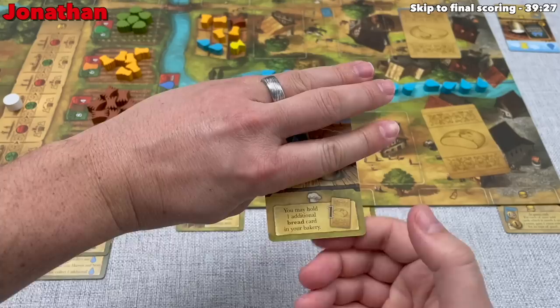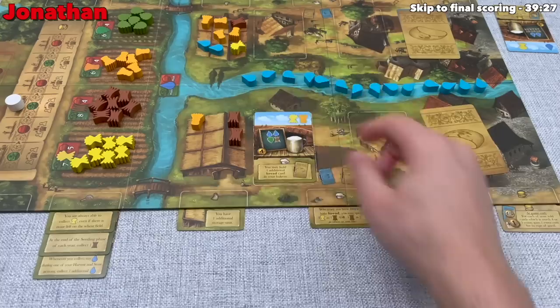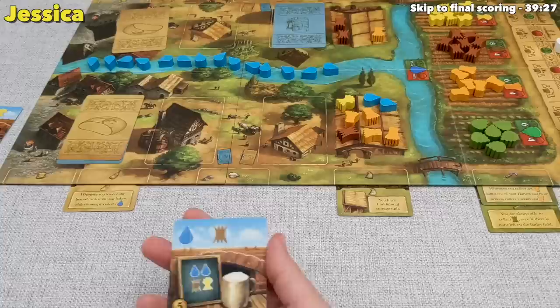These are the cards that Jessica just handed to me and I can make one of them. As an upgrade it would let me hold an additional bread in my bakery before I need to clean, but I think I'm just going to brew some beer — two water, one barley, and one hop. That's a four-coin beer, which means my endgame upgrade turns it into a five-coin card effectively. So I put that face down and I'm done. We can pass the cards.